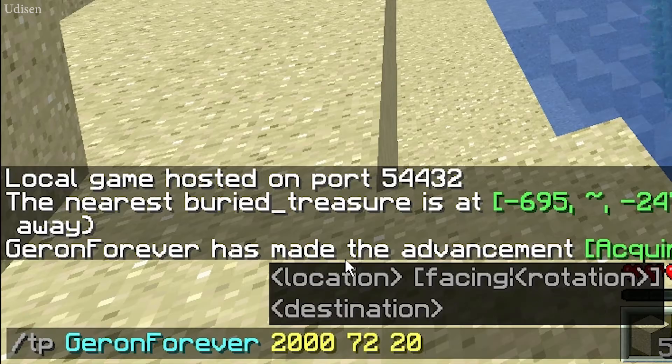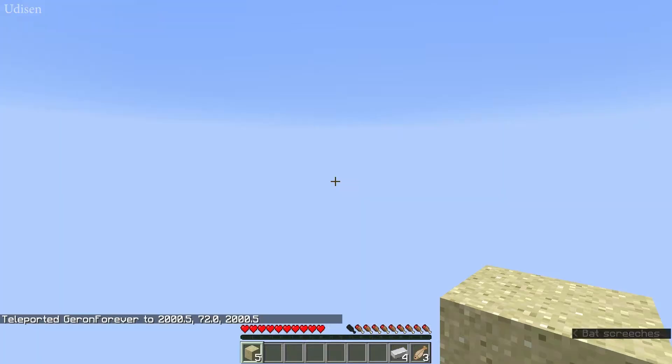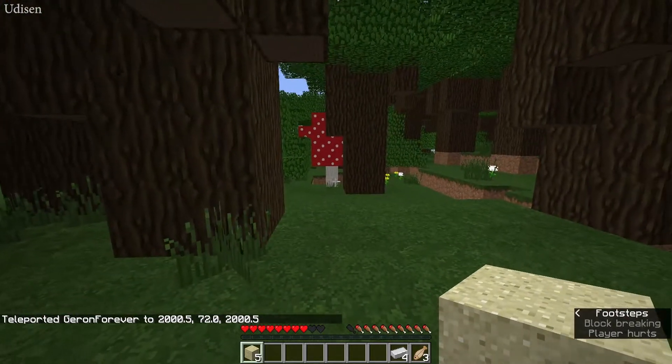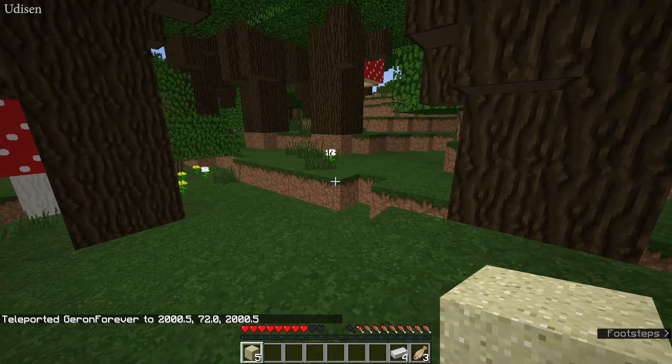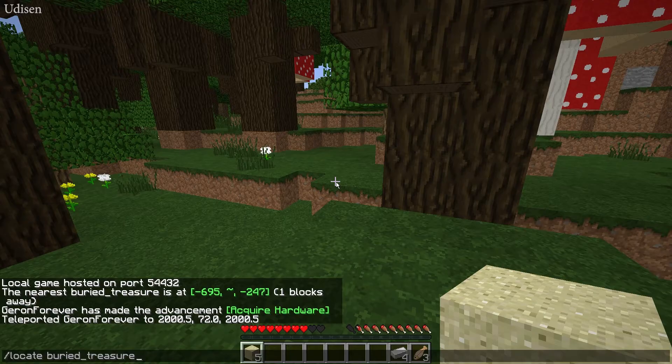Use the teleport command with your username and the coordinates — for example, two hundred, seventy-two, two thousand. The first number is X, then Y, then Z. Press enter. Now I'm in the forest, very far away from the original chest. Try using the locate command again.